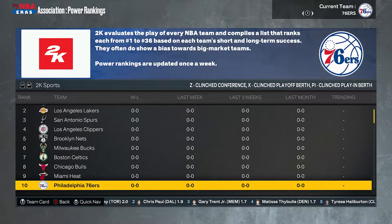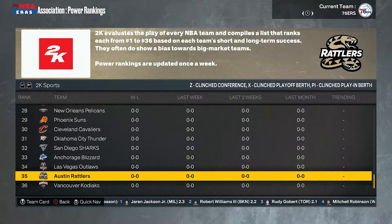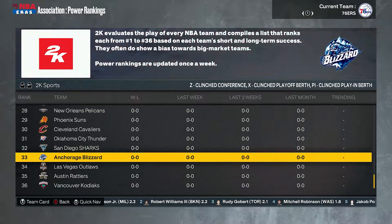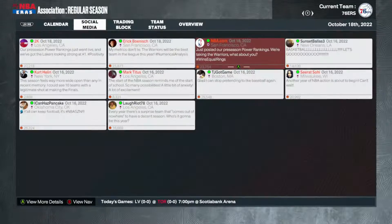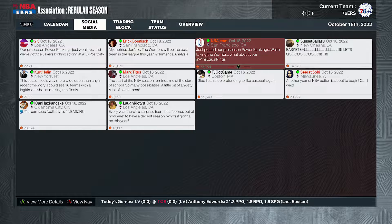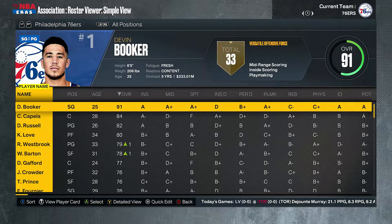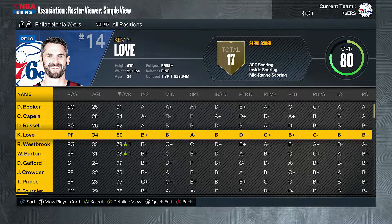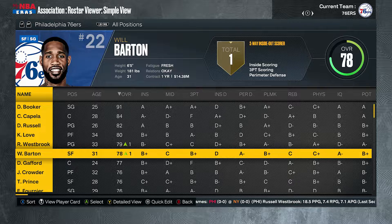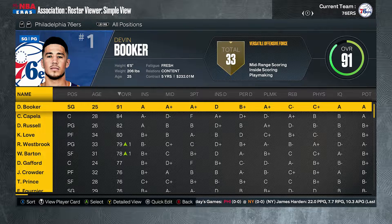Let's also see the worst teams in the league — the newer expansion teams. The Kodiaks, the Rattlers, the Outlaws, the Blazers, the Sharks — though Seattle's up there in the top 20s. Now let's check the rosters. Devin Booker on the Philadelphia 76ers with Clint Capella, D'Angelo Russell, Kevin Love, and Russell Westbrook probably coming off the bench. This team looks solid — could be a playoff or even championship contender.